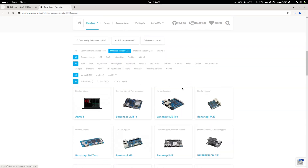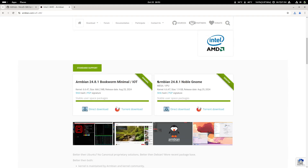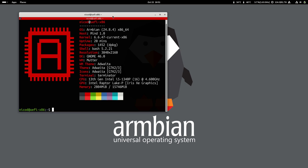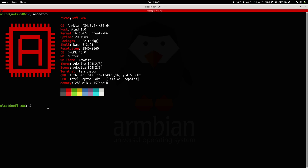You go down to Intel/AMD. This is the one that I'm using: Armbian Noble GNOME. I set it up like I wanted, but all the rest is a fresh installation. So Armbian x86 on the Kadea's Mind, with kernel 6.6.47.